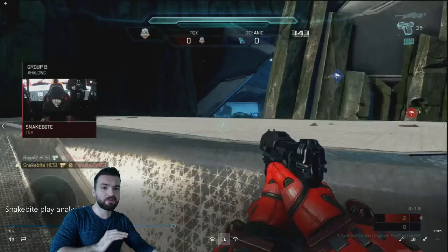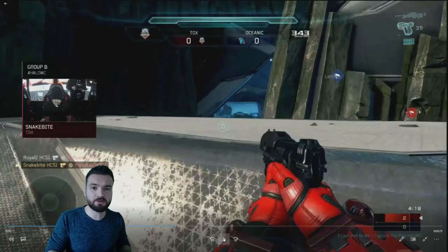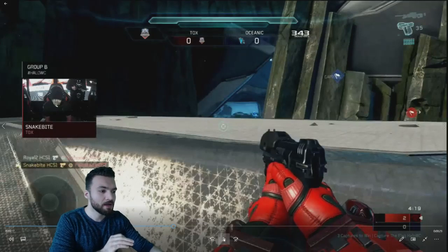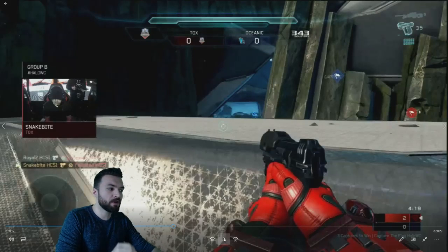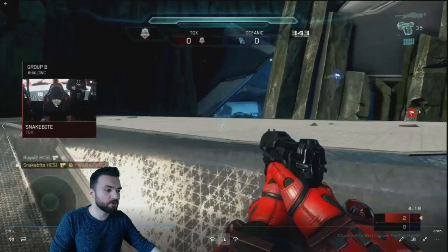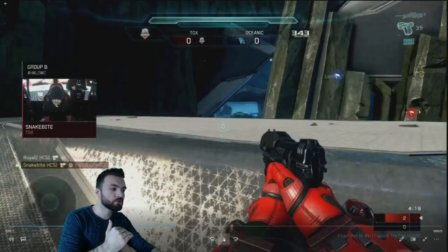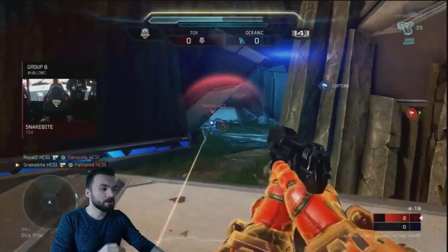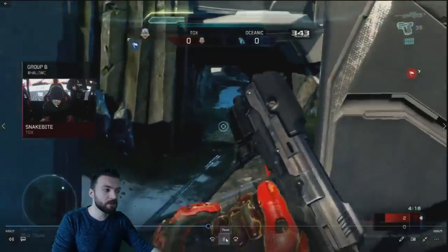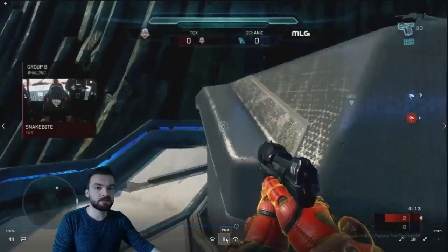Instead of going around the bend and potentially putting himself at risk of other players spawning in blue base, he walks immediately downward. This is all down to reticle positioning and reaction — he perfectly places his reticle where he thinks the player will be and immediately reacts. Snakebite's reactions are on point. He takes him out with that headshot, then moves back up to blue bend. Notice how he jumps up on the small ledge — that is huge. You don't even really need to crouch jump to get up there, but the ledge gives you cover while applying pressure at the same time.